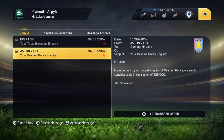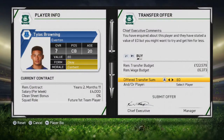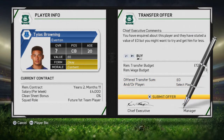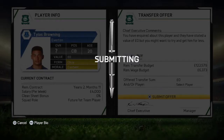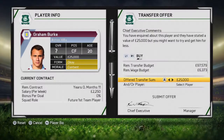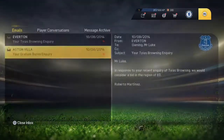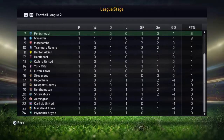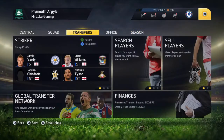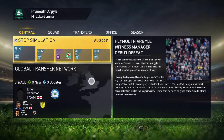I requested to sign both players. Thomas Browning was being offered for free so we're definitely going for him, and Graham Burke is only 25k, which is really cheap, so we're going for both of those players. Taking a quick look at the table shows that we're not doing well at all.